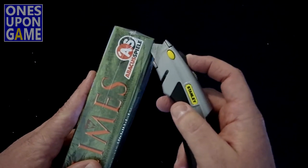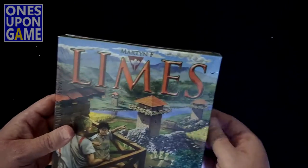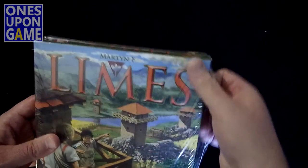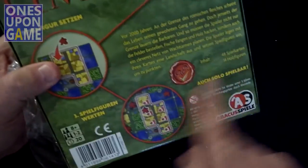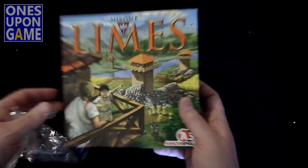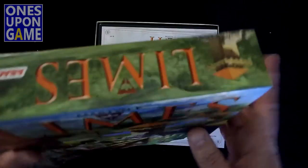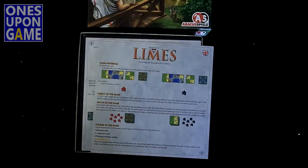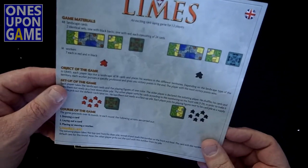I've heard that people say there's not a lot in this based on the box size, but maybe that's because some expansions will be coming — who knows. It's by Abacusspiel, and the first thing you'll notice with the copy I got is the back's in German. So hopefully the instructions are in English; if not, you may have to download something. So just know that going in. Nice, thick, sturdy box. We open it up and it looks like we do have English rules, because I can read the words 'game materials.'